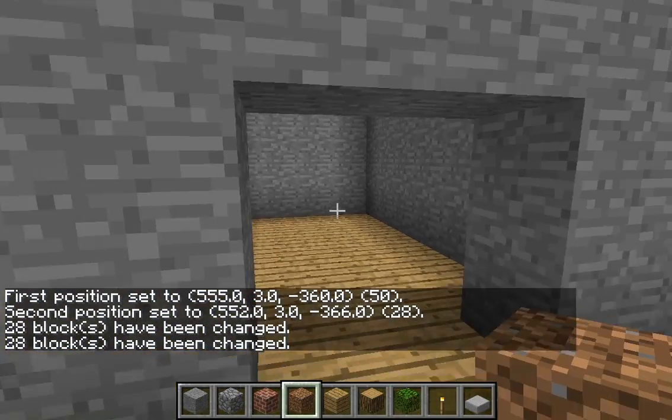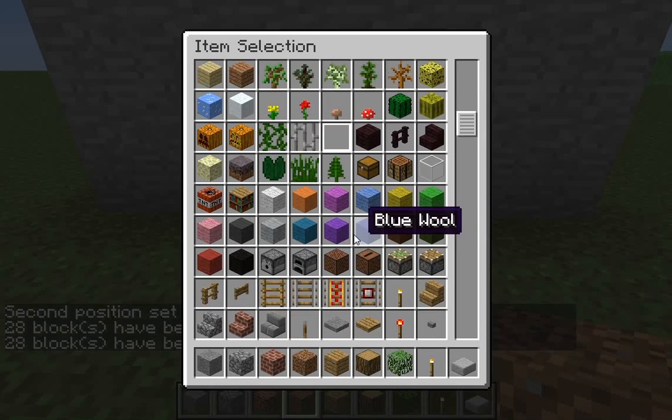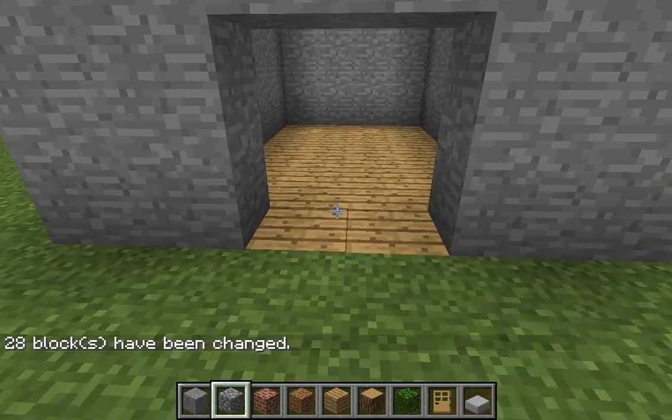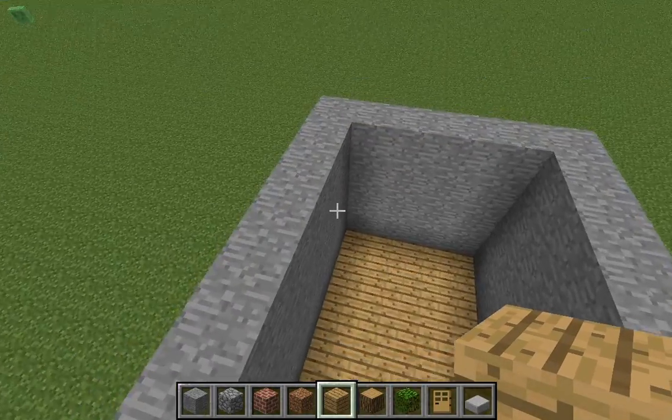I'm gonna do five — that's wood. Basically, this is a really simple house. You could just put a couple of doors down right here, and build a simple roof — you could even do it like this.